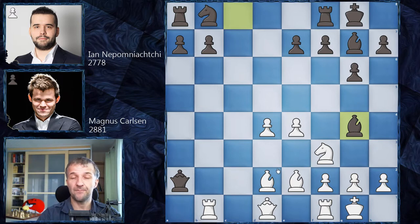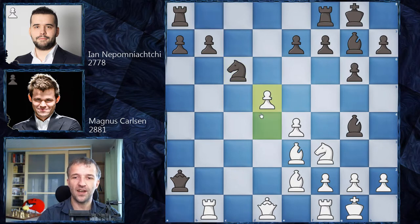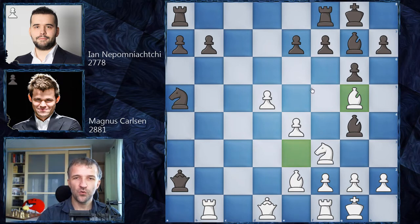However, Magnus Carlsen has a slightly different idea — very similar but different. Bishop to e3 first. He doesn't want to weaken the pawn structure in front of the king but first plays Be3, and let's see why. Knight to c6, this is of course a well-known line as well, d5. Knight to a5 and only now Bishop to g5.